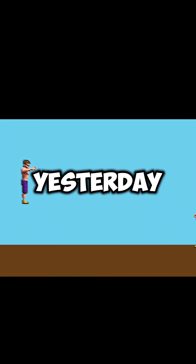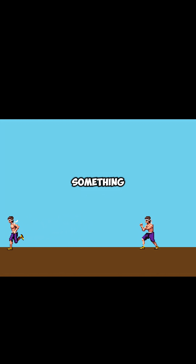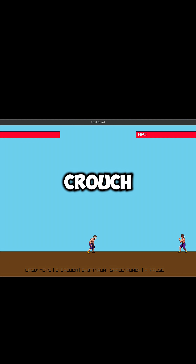Day 3 of making Pixel Brawl. Yesterday we added punches and crouching. Now it's time to actually hit something. So far he can move, crouch, and throw a jab.